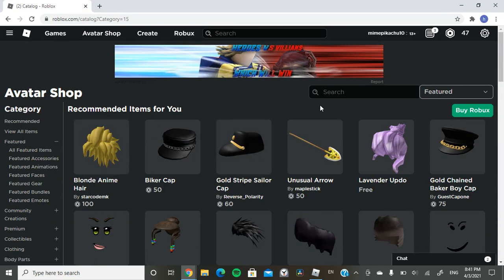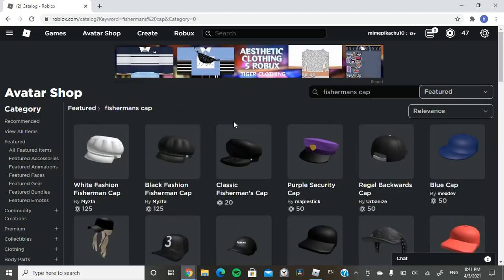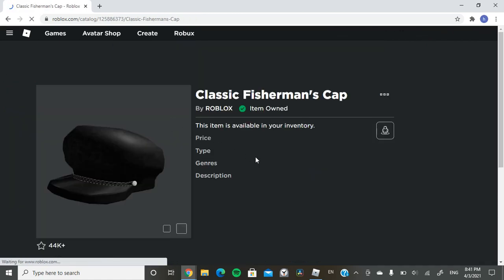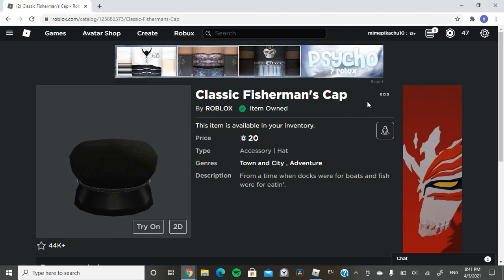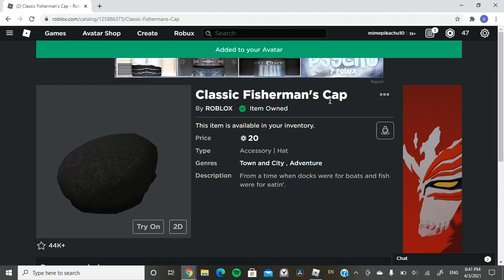What you want to search up in the avatar shop is first you want to get the fisherman's cap. If you go to Classic Fisherman's Cap, this is the cheapest item that you can get — it's only 20 Robux. Next, you want to buy it and then wear it.